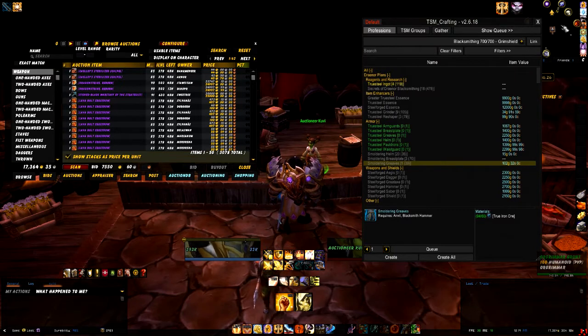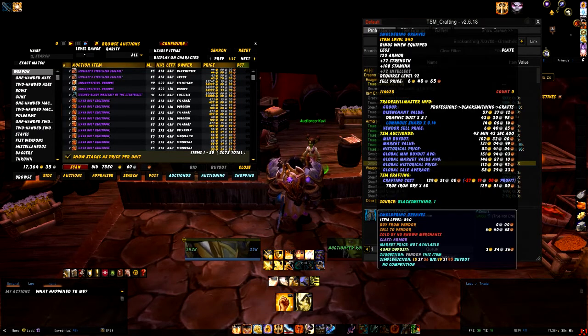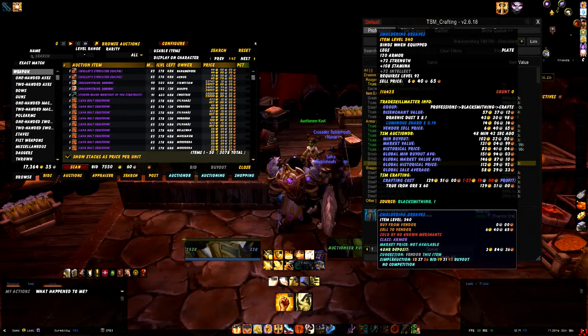I swapped over to blacksmithing now, and you will see here the Smoldering Greaves. They're selling on the auction house at the moment for 129 gold - market value is 131, minimum buyout 102. But what it's showing me right down the bottom is TSM Crafting: how much is it going to cost me to actually make that item? That's 129 gold crafting cost.